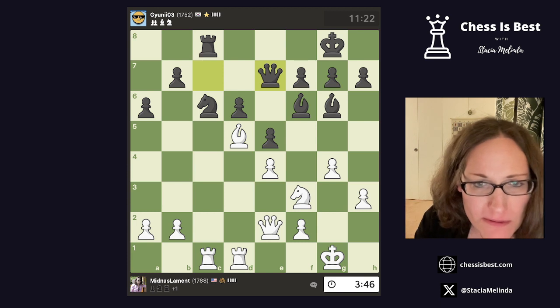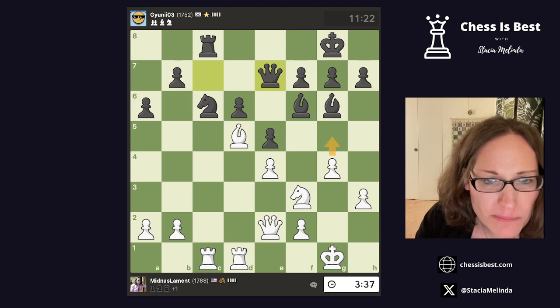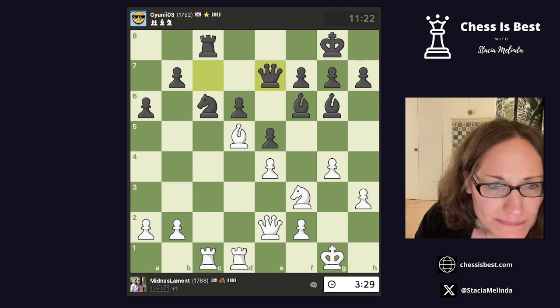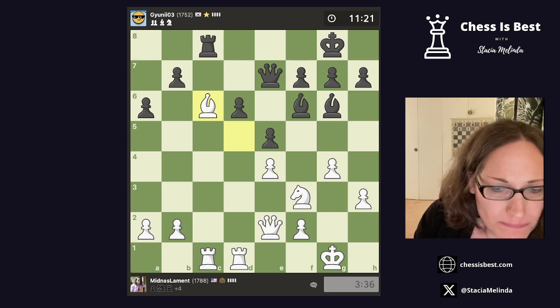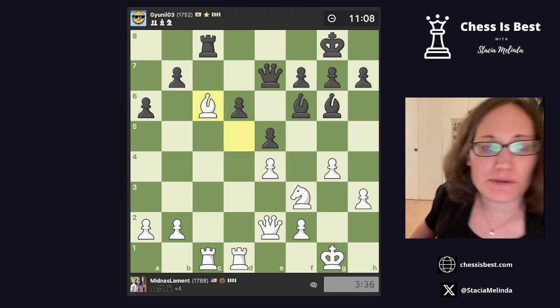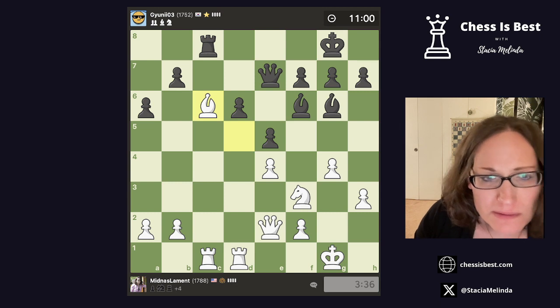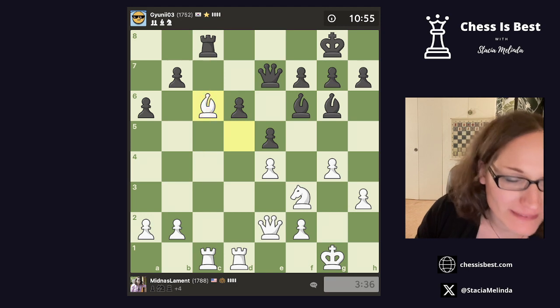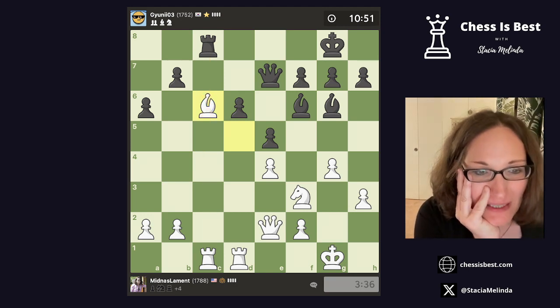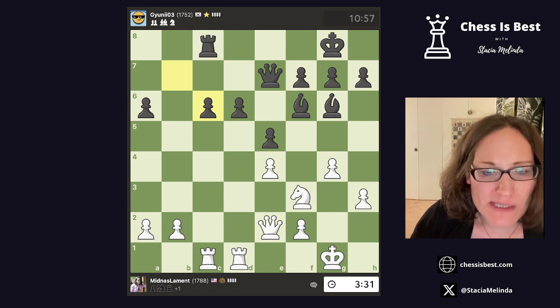They moved their queen away — makes sense. If I push here, they're actually attacking that again — that's one bad thing. I think I should take the knight. I'm giving them two bishops — maybe that was my best piece. If they take this way, I can play queen takes a6 — definitely worth a pawn. Actually, that works no matter what. Take, take, and take on a6. They take on e4 — I forgot about that.